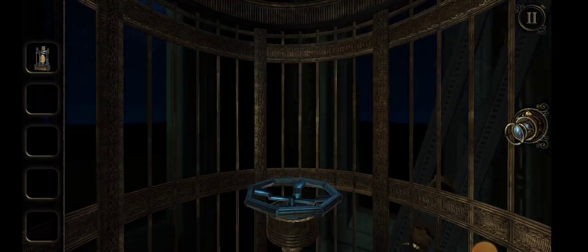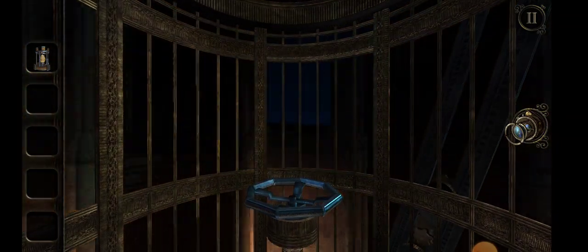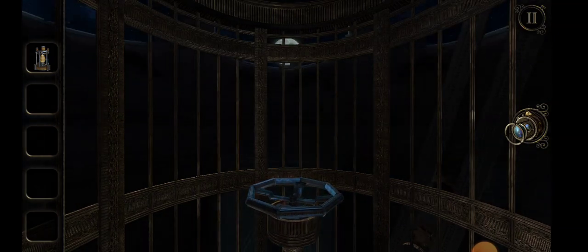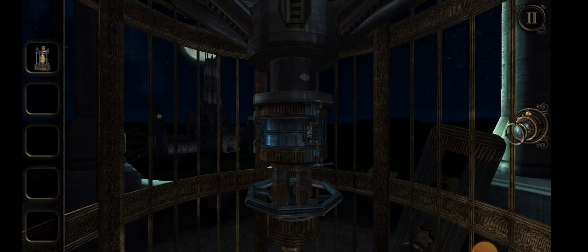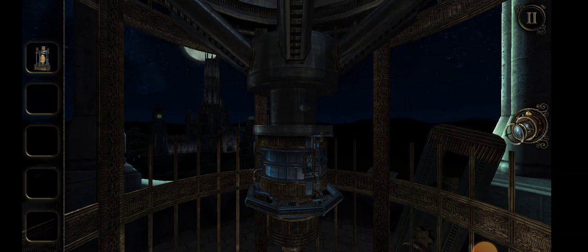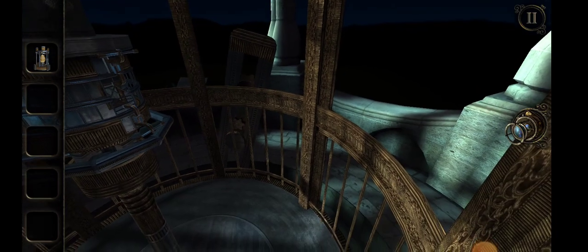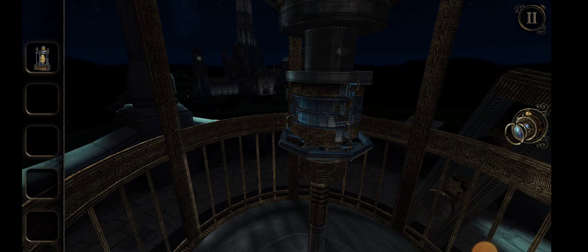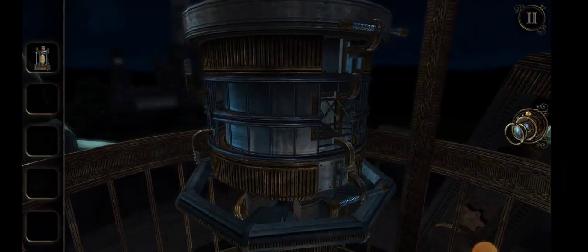Going up in a spiral. Wow. In a wonderful tilt there to Riven — we go up in a lift. We don't do that much Riven-y traveling in this, but that's got to be a nod to Riven. Now, what the hell is all this?